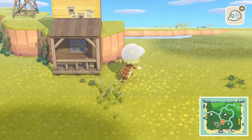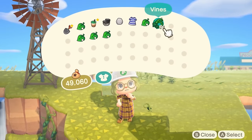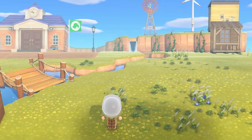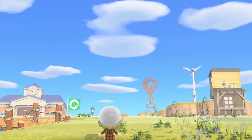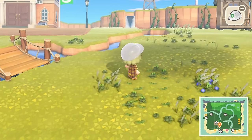We'll put the windmill over there and then try a wind turbine here. The position of the windmill is better now. I might be leaning towards the wind turbines. Let's kind of map out those flower farms.